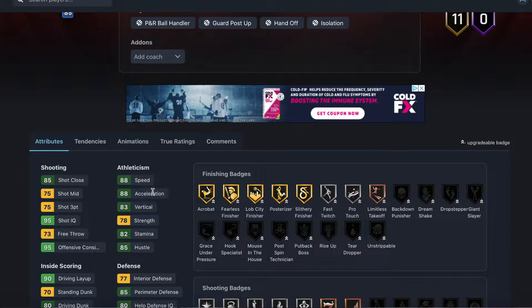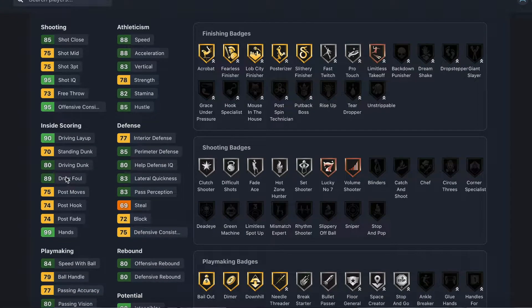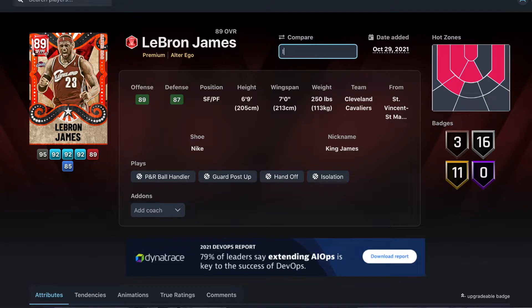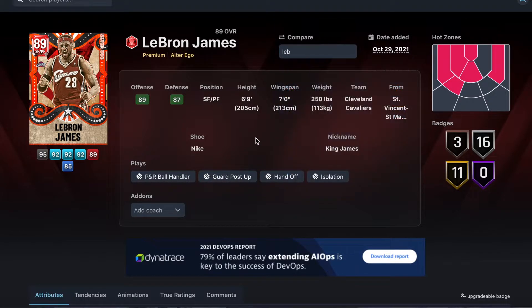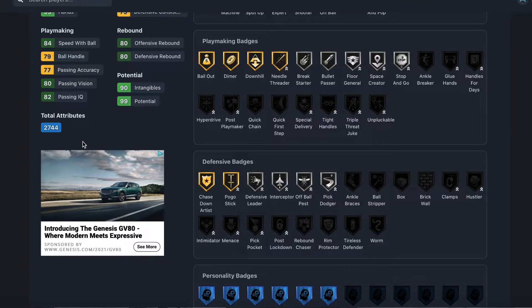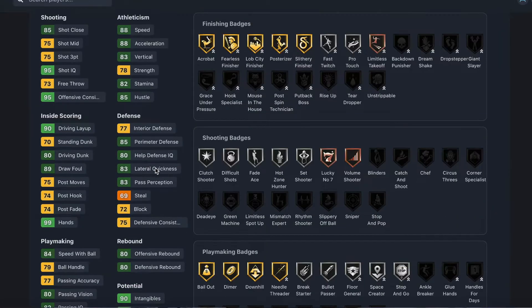He's got 88 speed, 80 acceleration, 83 vertical, 77 interior defense, 85 perimeter, 83 lateral, 83 pass reception, 80 driving dunk — he dunks over everybody — 90 driving layup, and 80 in rebounding. If you go to 2KDB and compare this Ruby card to his Diamond card, this card is not that much worse. Would you rather use the diamond? 100 percent. But for 3k MT compared to 70-80k, this card is so good on a budget.